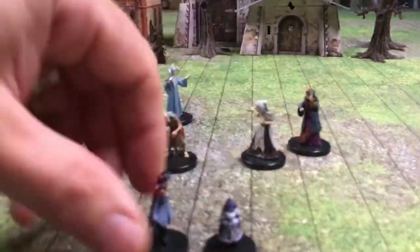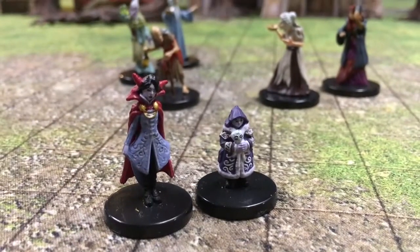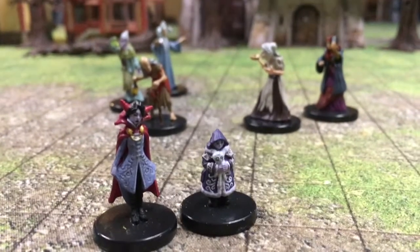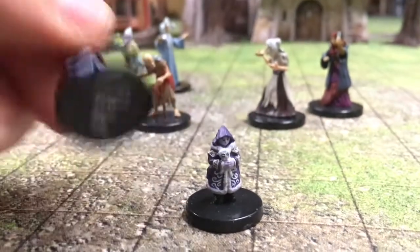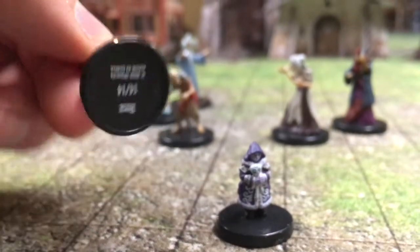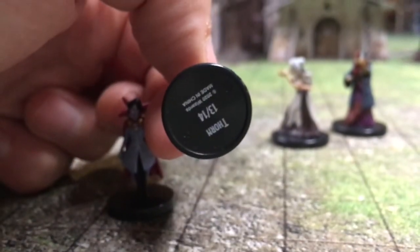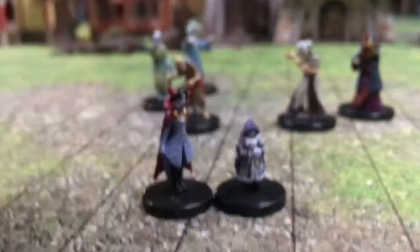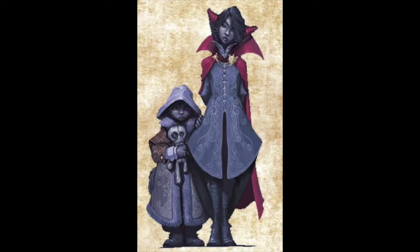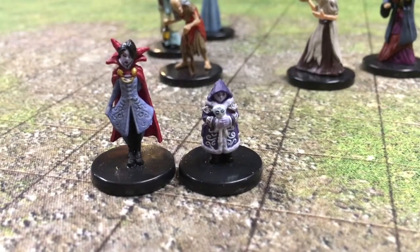Maybe the first couple that you encounter, if you use the mini-adventure Death House, are Rose and Thorn. They're a brother and sister, and this looks just like the artwork in the book. You can see Thorn is holding a toy — 'Blinsky is no fun.'